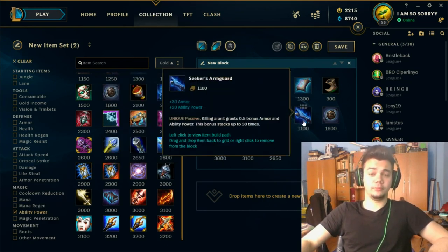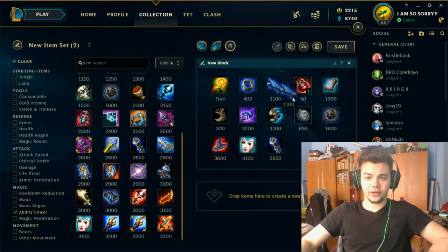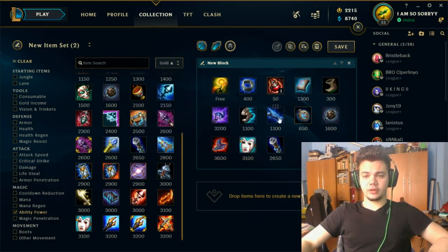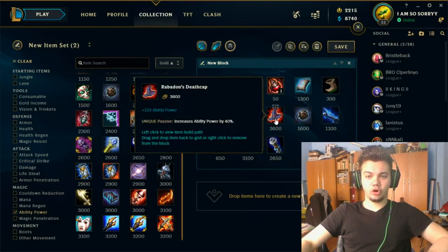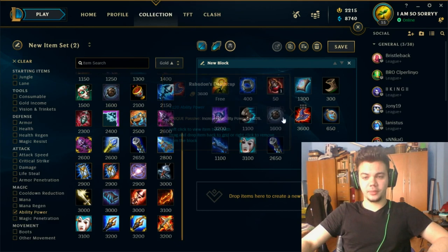Optionally on both support and mid you can go for a Seeker's Armguard early — before Lost Chapter — against Zed matchups or fed Draven matchups for more survivability. After you finish Sorcerer's Shoes and Luden's, you generally want to go for Shadowflame for the extra penetration, or instantly Rabadon's. After Shadowflame, go for either Rabadon's or a Stopwatch, or somewhere in between — because Xerath's burst gets fully enabled by Shadowflame and Rabadon's together.